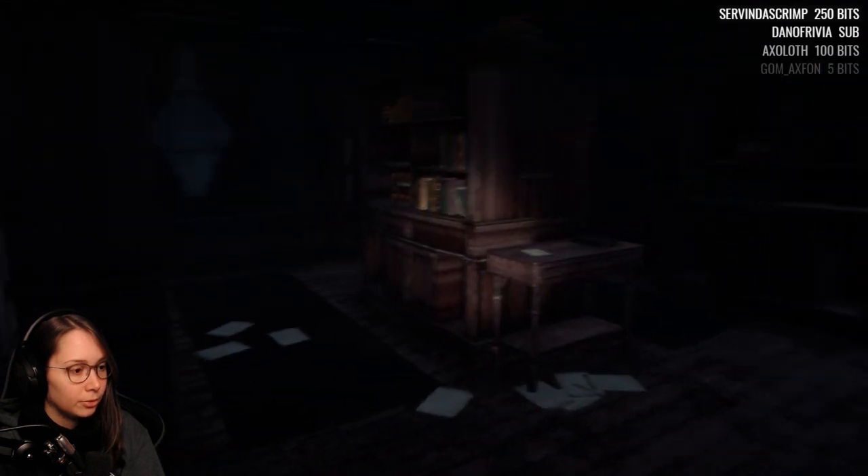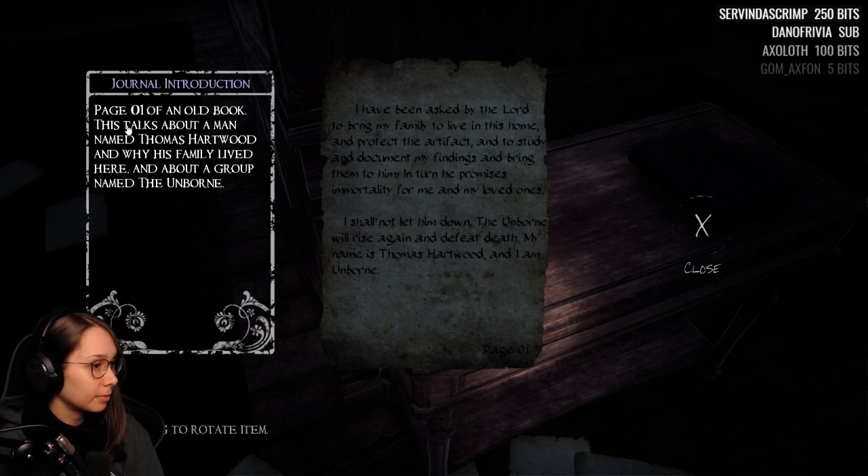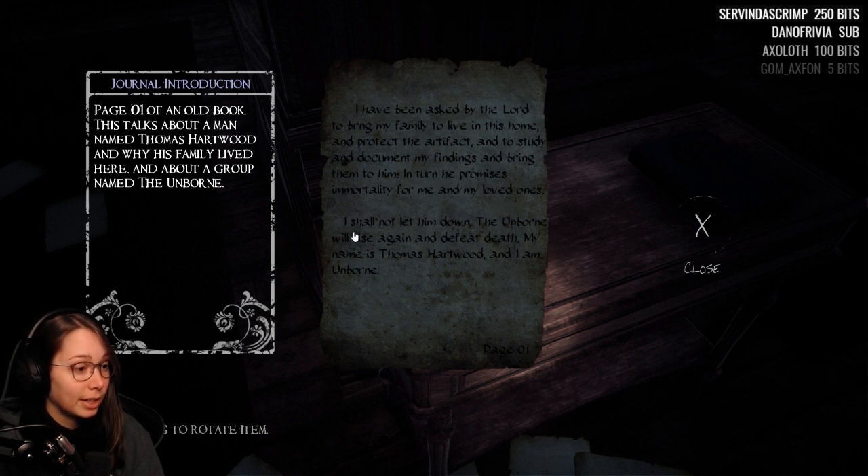I wonder if we're gonna find a crowbar or if I already misplaced it. Page one of an old book — talks about a man named Thomas Hartwood and why his family lived here. 'A group named the Unborn. I've been asked by the lord to bring my family to live in this home and protect the artifacts, to study and document my findings. In turn he promises immortality for me and my loved ones. I shall not let him down. The Unborn will rise again and defeat death. My name is Thomas Hartwood — I am Unborn.' Things are getting slightly interesting.